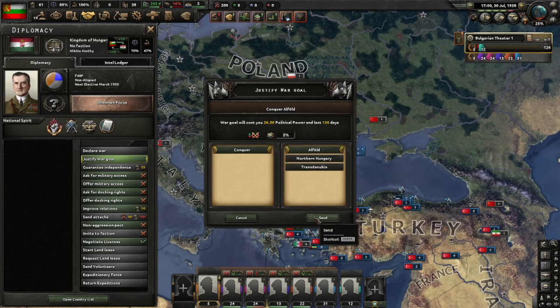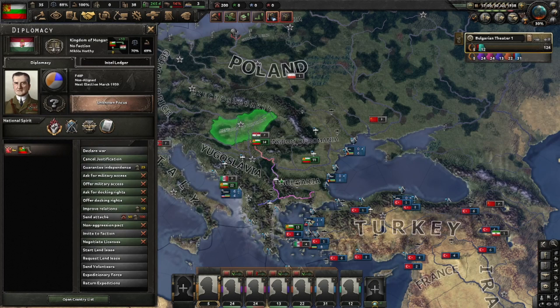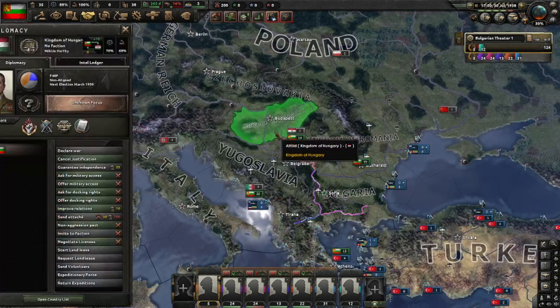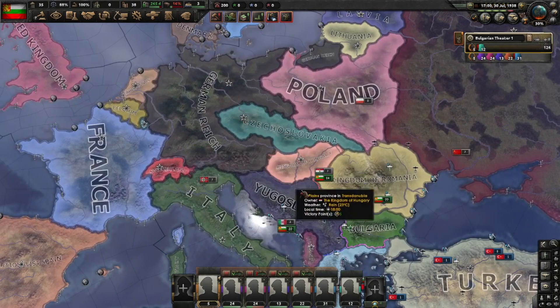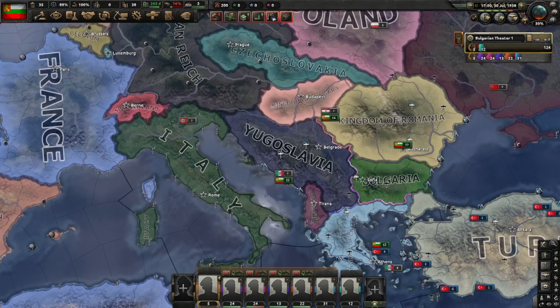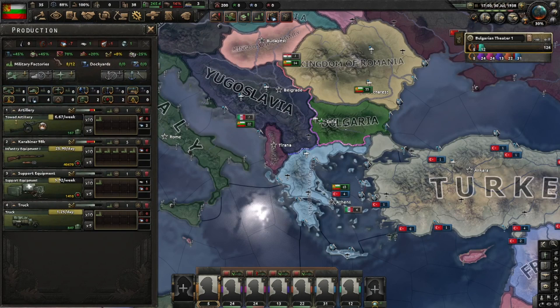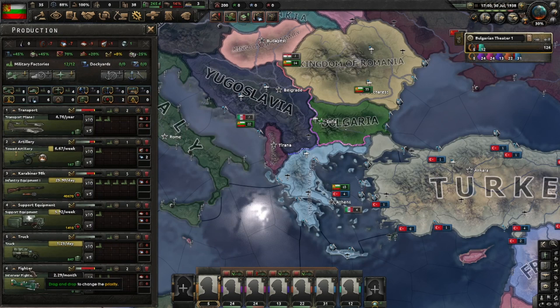I'll also justify a war goal on Hungary — about 130 days — and try to get them into our faction by force as well. It's entirely possible they'll flip fascist and join the Axis, but I've decided a conflict with the Axis is inevitable anyway, so we'll get ready before they do. We have a gigantic army so we'll be fine. We'll start building transport planes and some interwar fighters to get an air force going.